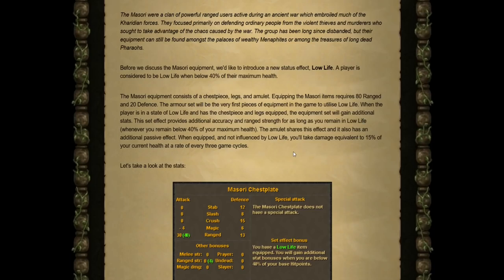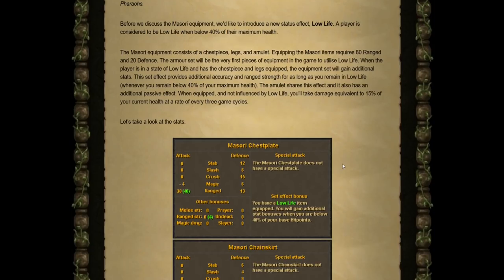The amulet also has an additional passive effect: when equipped and not yet influenced by the low-life effect — meaning you're above 40% health — it will deal damage equivalent to 15% of your current health every 3 game ticks. So not only will it give you added benefits when you're using the low-life effect, but it will also help damage you down below it.